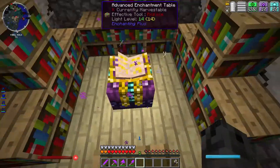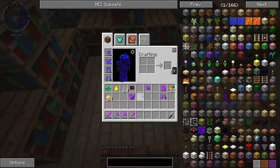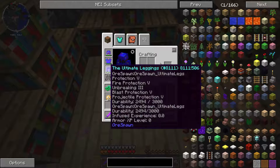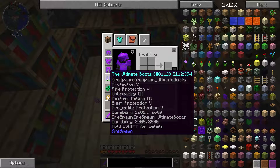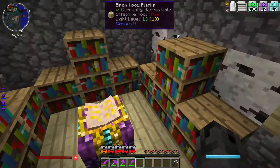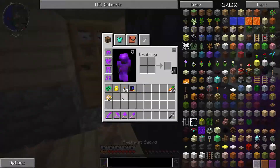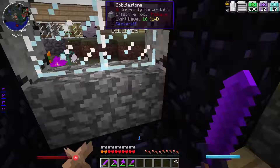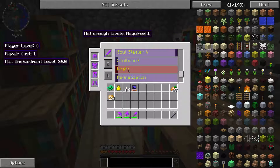I'll just repair the armor — can't be that expensive. Watch it cost like everything I've got. Pretty sure I have amethyst blocks in here. Amethyst block — can I craft you? No, I can't, but whatever. I'll put it in there. Makes amethyst. So amethyst shovel — no, that's a pickaxe. Here: shovel, axe. Now let's go repair this awesome armor. It looks awesome, I have to admit.